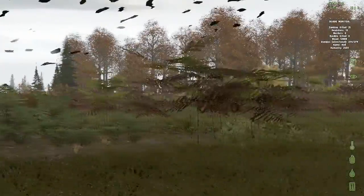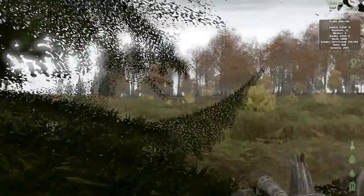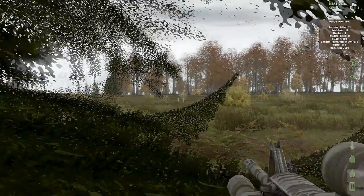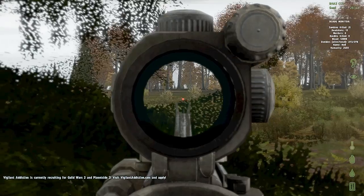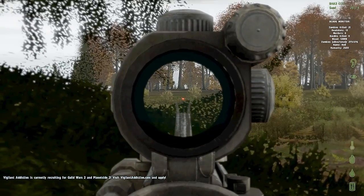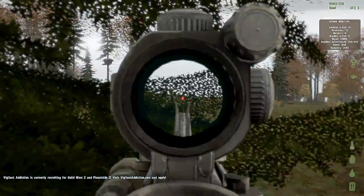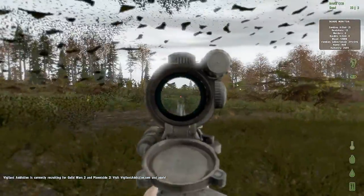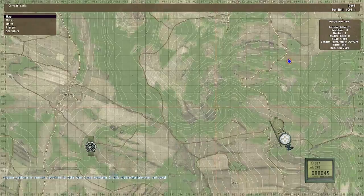DayZ lets you switch to first and third person view so you can get your bearings better. Running around and looking is better in third person because it gives you a bit more area to look around so you can see what's around you — guys, zombies. First person is usually better for shooting. So you can switch between them; it helps for looking around, getting your bearings, seeing where enemies are.